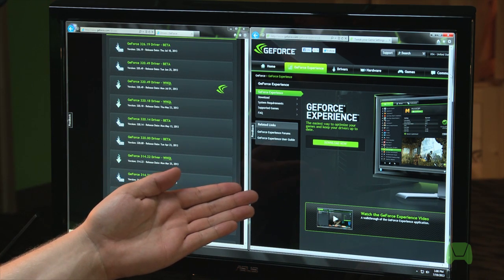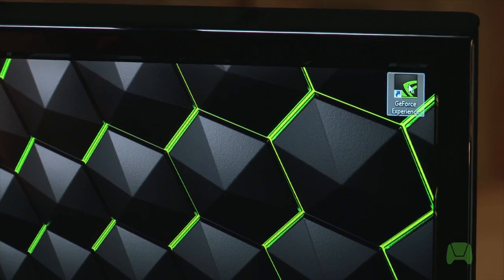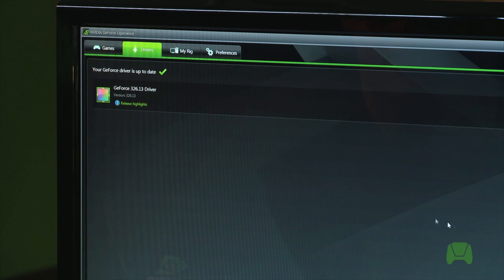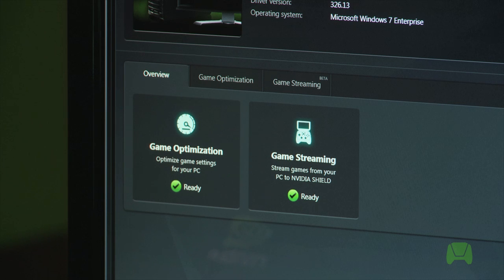Now that we've ensured both Shield and the PC are on the same wireless network, we want to make sure that we have the proper software installed. You need the latest version of GeForce Experience and the latest GeForce GTX drivers. Open GeForce Experience and click on the My Rig tab in the upper left-hand corner. Once we're there, you'll see an overview section — game optimization and game streaming. As you can see, this PC is ready to stream some games.